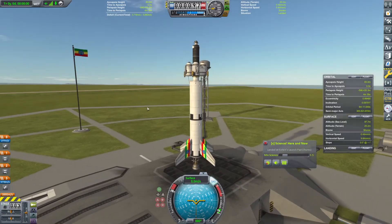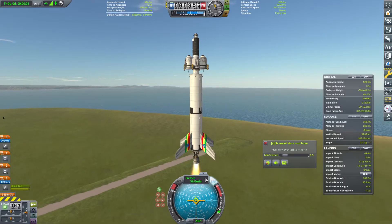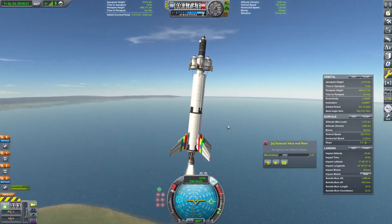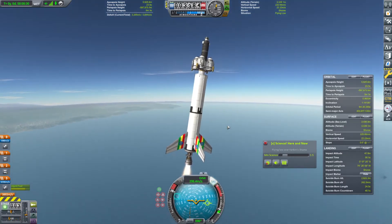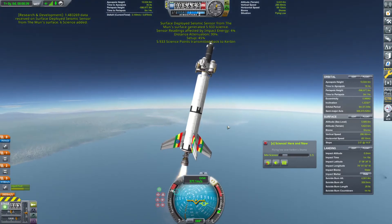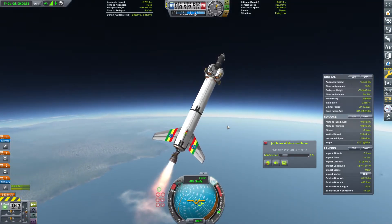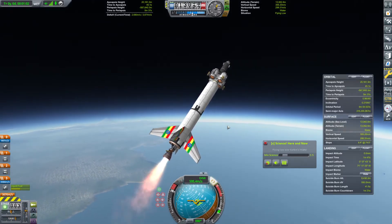Up we go. This should not need a fairing or anything of that nature. We are moving now at almost 100 meters per second. We'll go ahead and shift over into orbital mode and begin heading on over. This guy is pretty stable — lots and lots of stability, too much stability in fact. This thing definitely has too much stability here. Only 12 kilometers right now for our apoapsis. We're definitely going to have to continue heading on over. 18 kilometers on the apoapsis — I'm going to hold at this 45-degree marker for now.